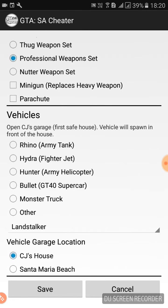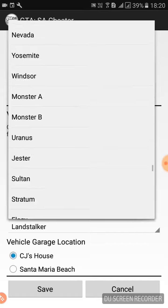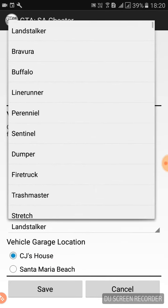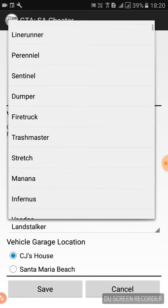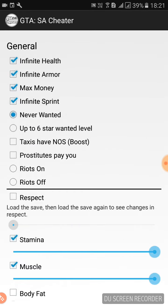We can choose the car we want to spawn — we can put tanks and various other vehicles. For now I'm just gonna go with Infernus. We need to click on 'Other' if we select from the list, and we can choose the vehicle garage location: CJ's house or Santa Maria Beach. We are at Santa Maria Beach, so now we need to save this.